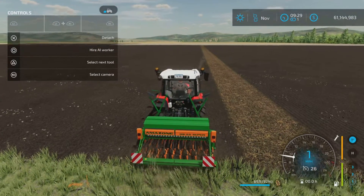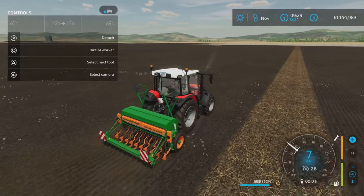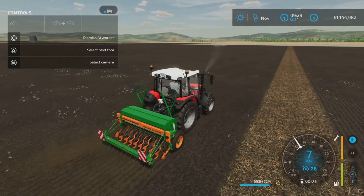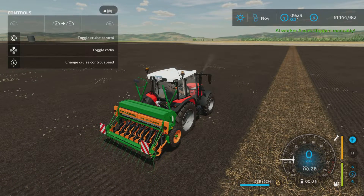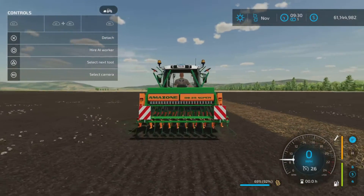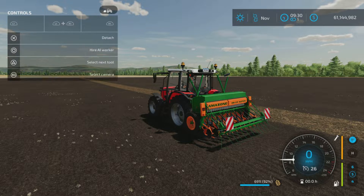Lower it and drive forward and there she goes, planting away whatever a seeder plants on whichever map you happen to be on. If you hire a worker, they are happy to do it for you as well. The description says the harrow is movable, but I don't see anywhere that will allow me to move the harrow.